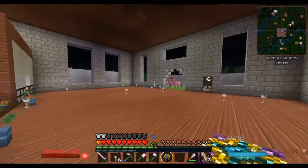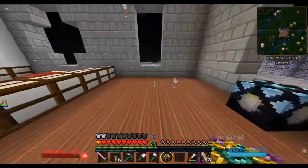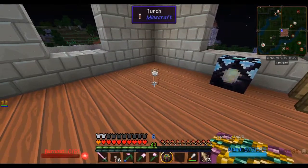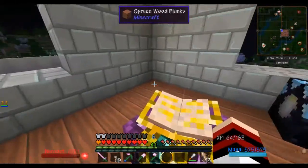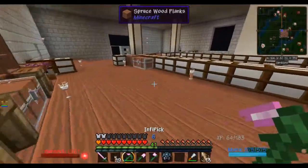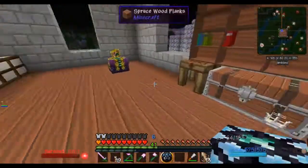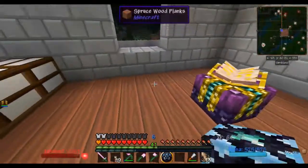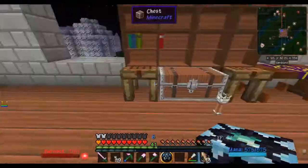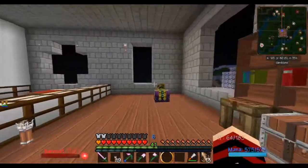I'll go ahead and place this where it goes, which is in my library. This is the best enchantment table of all time. I'm going to put it over here — the books will go here. I don't know where I want my stuff to go because the books can go down over here and curve around. We'll just shove you over here for now.